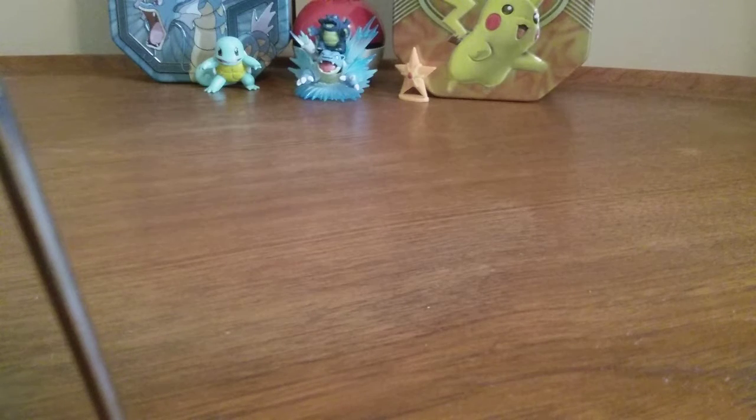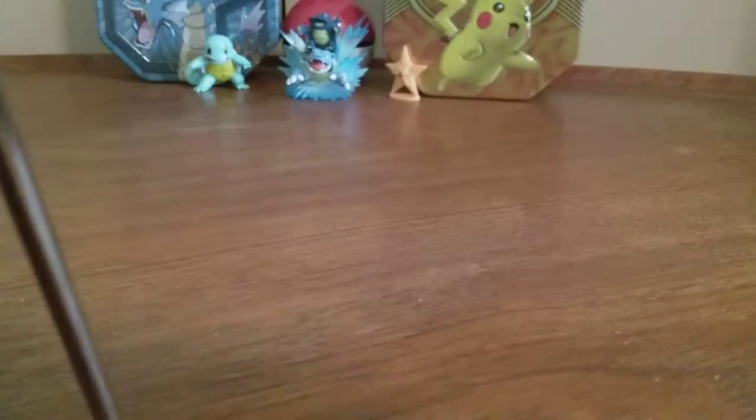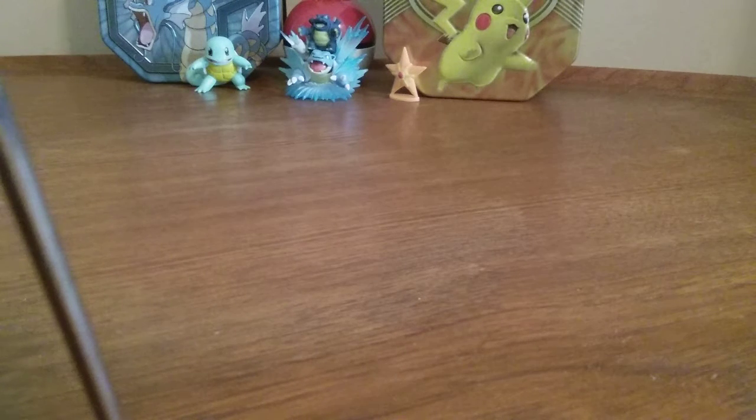Just ripping this box open. Got it open. So I'm taking the plastic out right now. And first, we have our Latios promo card. Let me take that out of the box — so hard to get it out. You have to push the front of it out.